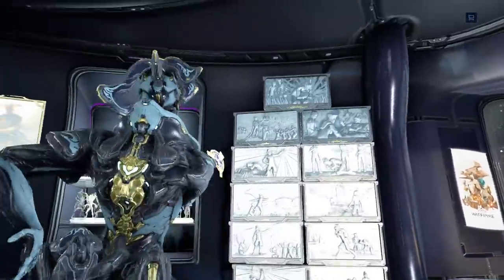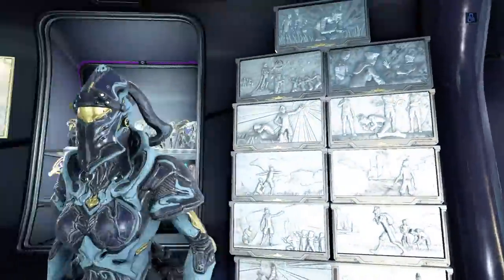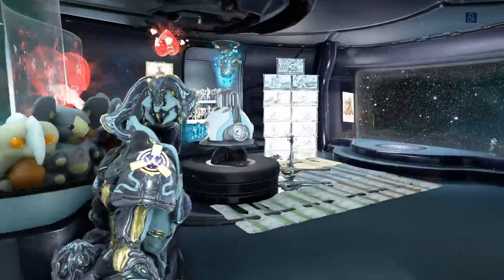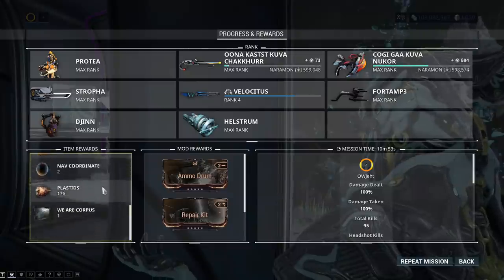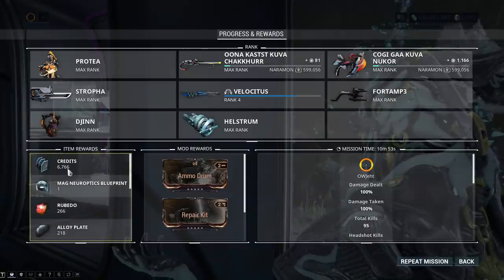11 little plaques for your orbiter — 11 different decorations. As for the bonus for getting these, I have no idea if that was more or less credits than we have been getting.